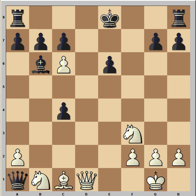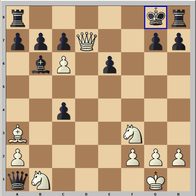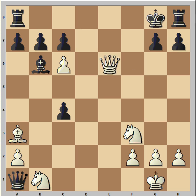Pawn takes, and now he wins by force. Queen to d7 check, king to f8 — that's the only move. Next move is bishop to a3, king to g8. And the last move — can you see it? If you saw this one, congratulations, this is checkmate.